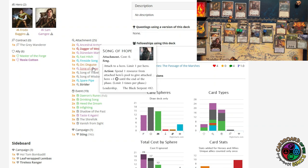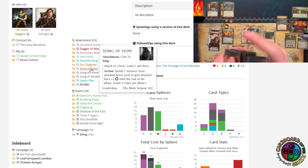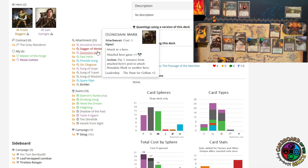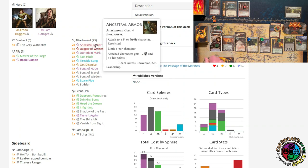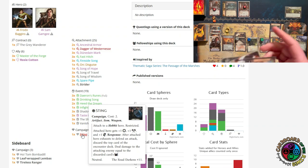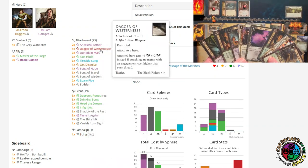I wish I could include more songs — I only have seven songs besides the Fireside Song. I absolutely have to have some way to attack. One thing to be careful of: Ancestral Armor, the Dagger of Westernesse, and Sting are all restricted, and I can only hold two of those. So I'm going to start the game with the Dagger of Westernesse, hopefully find the Ancestral Armor, and then if I ever find Sting, I drop the dagger and replace it with Sting.